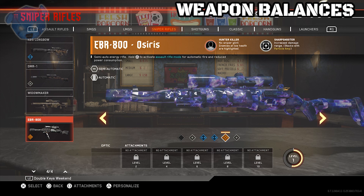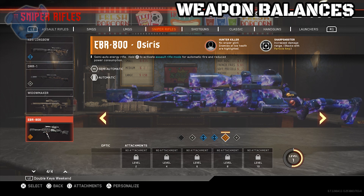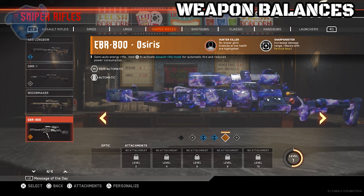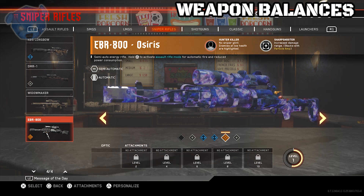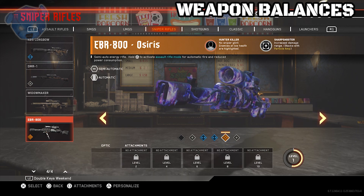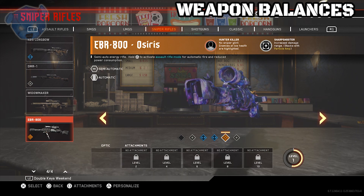The next weapon is the EBR-800. If you have the Osiris version, you have the Hunter Killer perk, and there's been an update to that. There's no sniper glint now, and enemies at low health are highlighted. So this is a pretty cool update, and if you guys like the sniper rifle, this is the one for you.